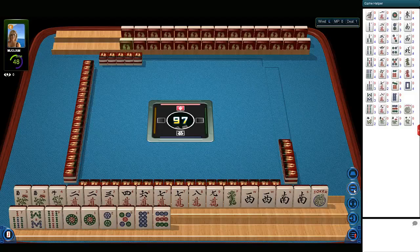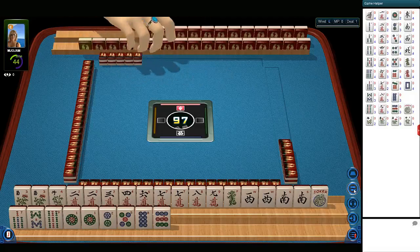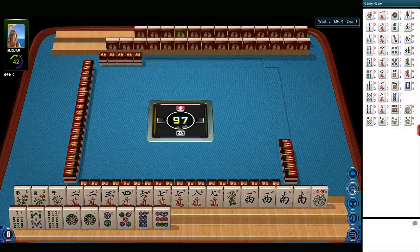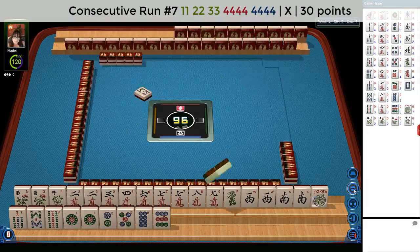We have a lot of seven, eight, nine. How about if we try six, seven, eight, nine, nine — second hand from the bottom? It's a 30-point hand. Six, seven, eight pairs, nine, nine — congs. We have another seven, seven, eight, nine.